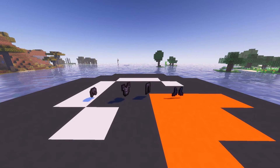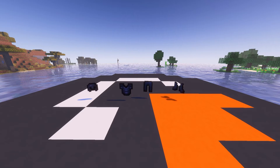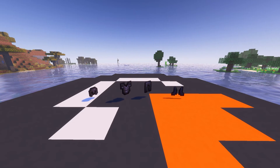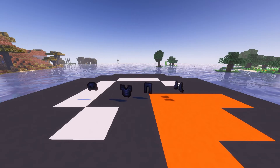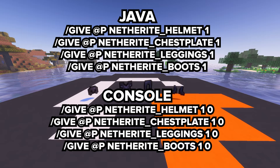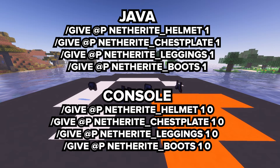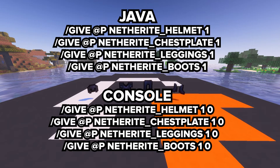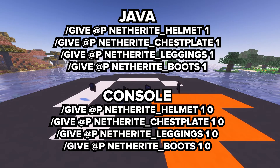For those of you who prefer using commands to get your gear, you can use the give command for both Java and consoles. To get a Netherite helmet, for example, use: give @p netherite_helmet 1. Simply replace netherite_helmet with netherite_chestplate, netherite_leggings, or netherite_boots for the other pieces of armor.